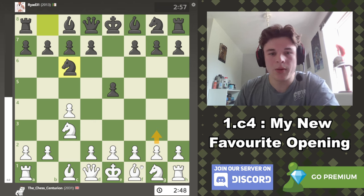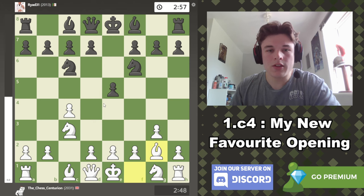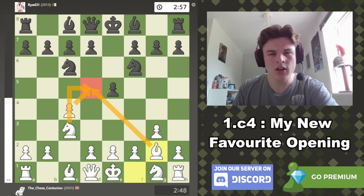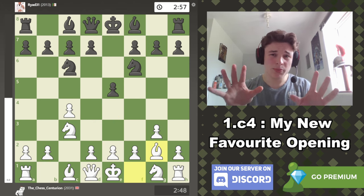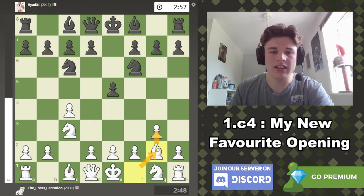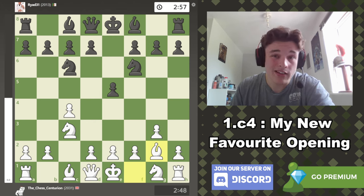What I do is set up with g3 and Bishop to g2. The whole idea is that I have insane control over the d5 square. It's kind of similar to the Vienna, where you have e4, Bishop c4, and Knight c3 all controlling d5 — but they do it close by. In the English setup you get a similar vibe but with a fianchettoed bishop instead, and without a pawn on e4. The c4 pawn is less vulnerable than e4 in my opinion, and the bishop isn't at risk of getting trapped with moves like Knight a5 or forked with Knight e4 and d5 like in the Vienna.